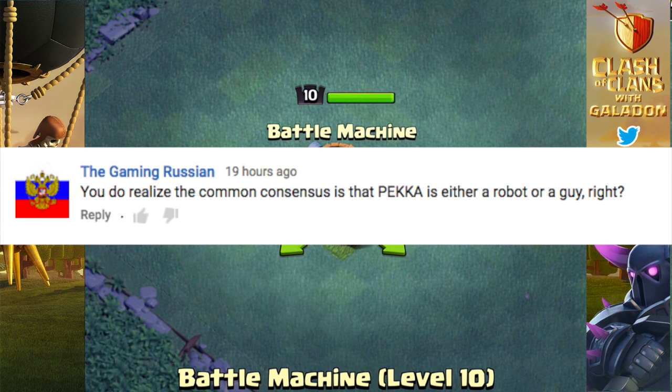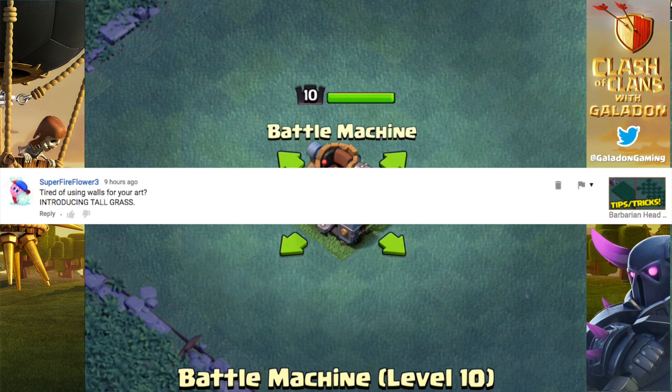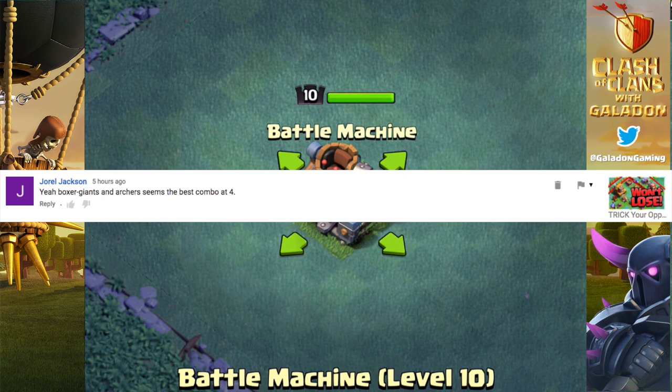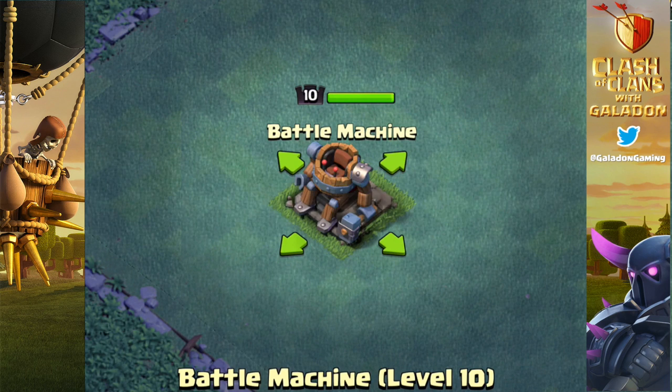Some comments: The Gaming Russian says the common consensus is that P.E.K.K.A. is either a robot or a guy — no, she is female, that's been confirmed. Link and Fred asks who loves the new look of the level 15 cannons and Archer Towers — they look plastic and it's awesome. Super Fire Flower says tired of using walls for your art, introducing tall grass — send me your designs for a future episode. Jarrell Jackson says Boxer Giants and Archers are the best combo at Builder Hall 4 — I would tend to agree, super strong right now. Tony says the Builder Base is annoying and they keep matching him with Builder Hall 5s — you may have too many trophies, you might need to drop just a little bit so you're not getting overmatched.